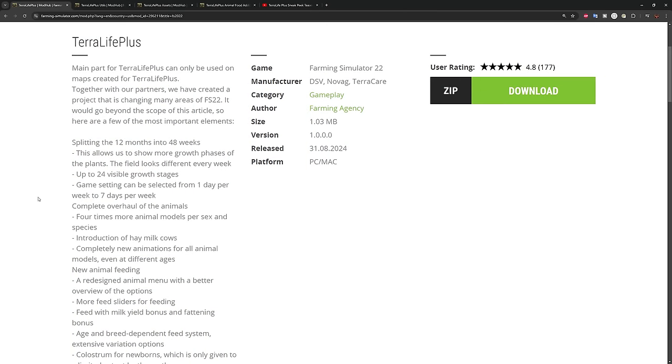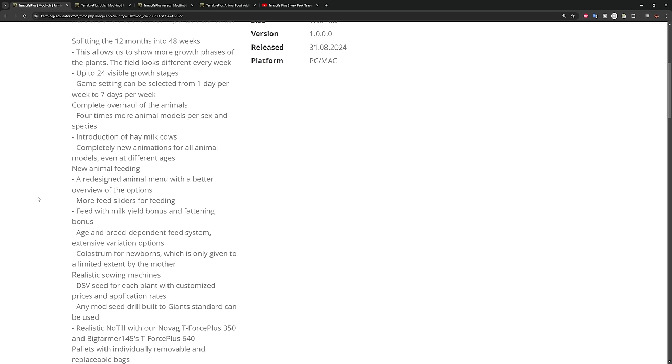The main part of Terra Life Plus can only be used on maps created for it. The game has now been split from 12 months into 48 weeks — each month has four weeks, and when you sleep you advance one week at a time, requiring 48 sleep cycles to complete a full year. This allows more growth phases; fields look different every week with up to 24 visible growth stages. Game settings can be set from one day per week to seven days per week.